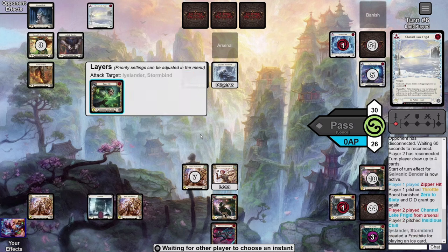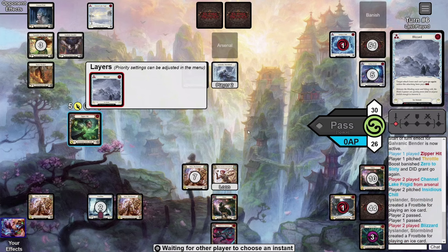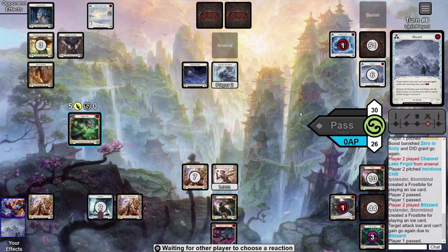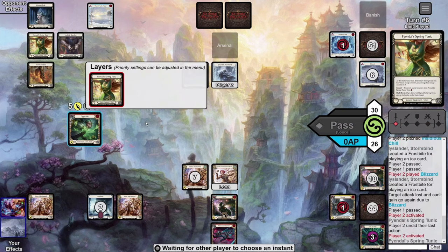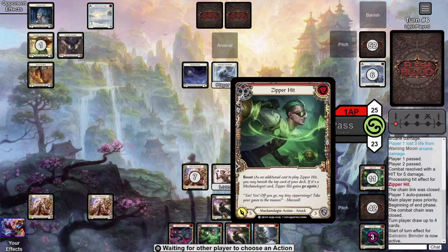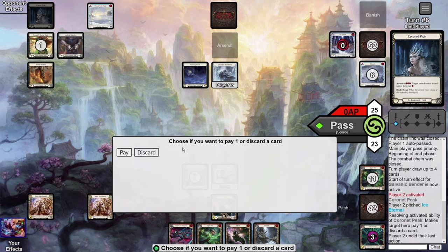The opponent casts a yellow Aether Ice Vein — a little awkward. We take four and discard a card, wanting to turn the corner and race the Icelander now that we have the Mechanoid out. We pitch the yellow, attack with Zipper Hit, follow up with Harpoon to take their best card out of hand, then follow with Mechanoid as the plan. But the opponent is on Channel Lake Frigid — a little annoying. The Mechanoid attack costs two more, making it cost two total, but we have two resources floating so we still get to attack with Mechanoid after the Zipper. Zipper is coming in for five — opponent casts Blizzard but doesn't block. We're happy because they still take five. We opt not to pay because the Channel Lake and frostbites are in our way. The opponent activates tunic for Waning Moon — we take three — and they take four damage just to keep a card to peek us and keep their Channel Lake.